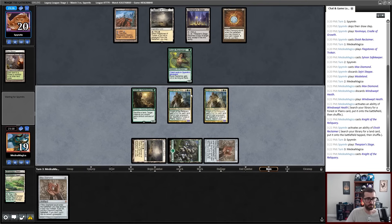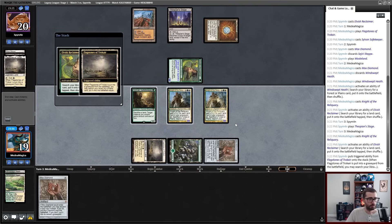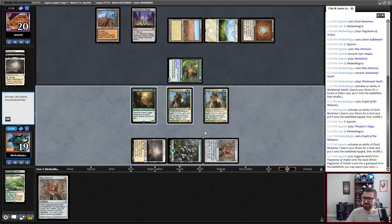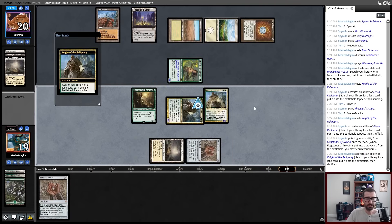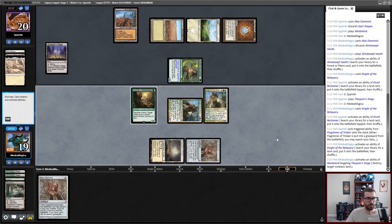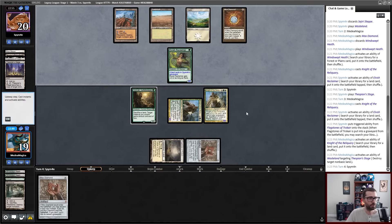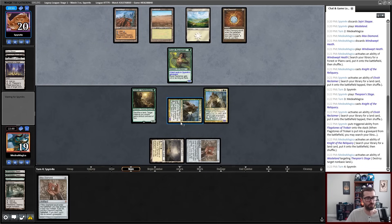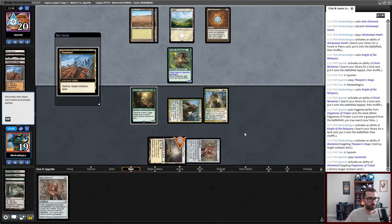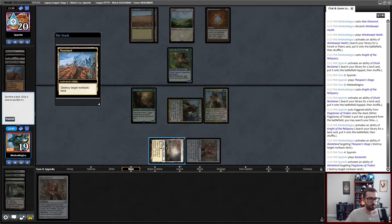Okay, basic Plains. If I would like, I can Wasteland my opponent at this moment. I'll let them make their decision for the Reclaimer first. It's just a Savannah. I think I'm okay with sacrificing this land to grab a Wasteland and just Wasteland this Thespian Stage now — just kind of keep them off the pieces. I don't want to run into this situation where they can just Wasteland my Wasteland and then make Dark Depths Thespian Stage in response. I think I'm just trying to clock my opponent in two turns. Yeah, I will respond — attempt to give that Shroud. Sacrificing this land.